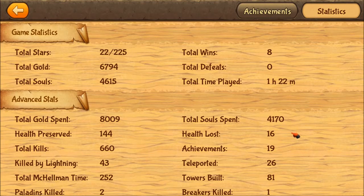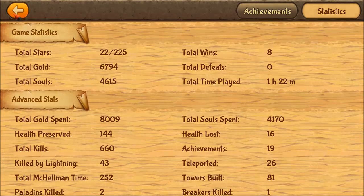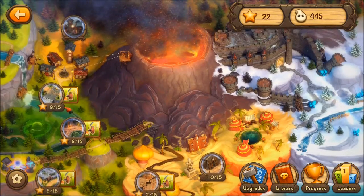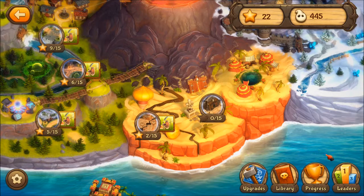You've got a library where you can read about your enemies. You've got all your towers here and can see the little upgrade tree for each one. Progress with your Steam achievements - there are quite a lot going on. I've already been playing for an hour and a half. I immediately was like, I like this game. 225 stars total - that tells you how many levels there are. So plenty of stuff to be had because I'm only 25 stars in, so that's about 10% of the way there.